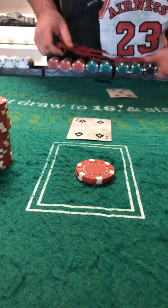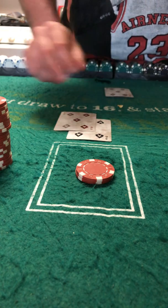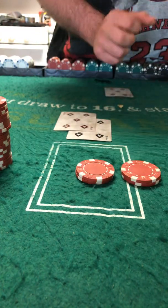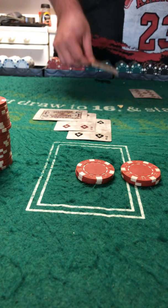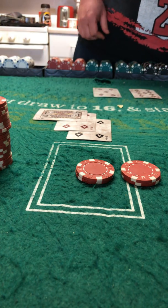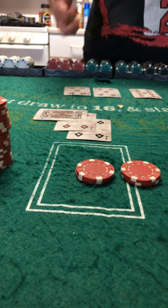4, 5 showing for the dealer — 9 against 5, you double down. 19. Dealer pulls a 14, hits with a 5 — 19. Push.